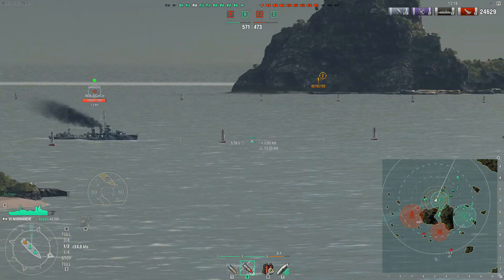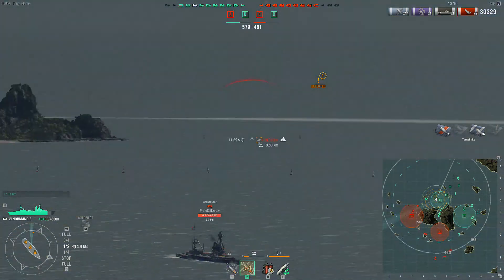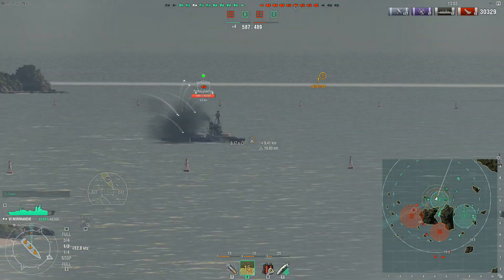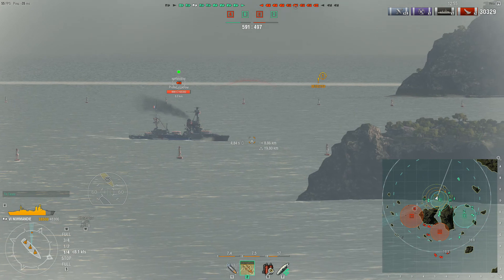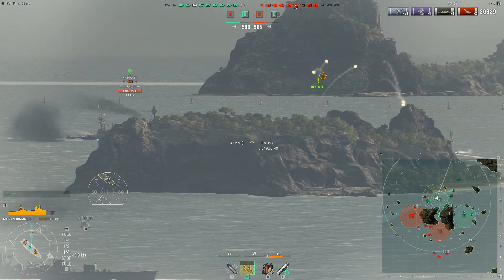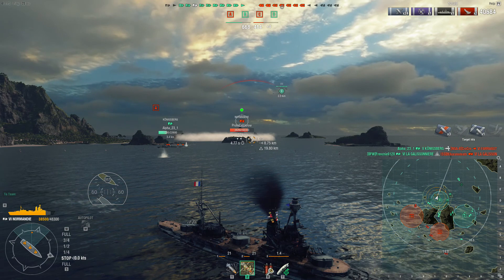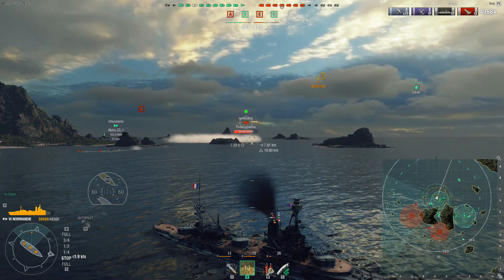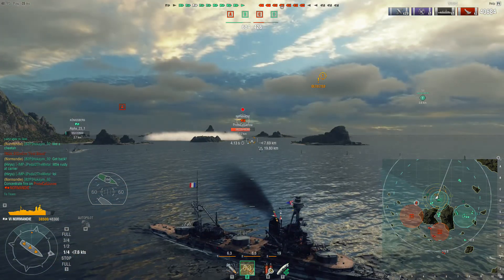The Lions decide to turn around and focus on the threat from center. That's a nice hit on that destroyer. We have a friendly battleship — the Colorado — that has now entered the main channel. The Farragut is low on health. The enemy Normandy is starting to push up, and one major issue with the Normandy is her fairly weak armor. We got about 10,000 points of damage against that enemy Normandy, which is decent.